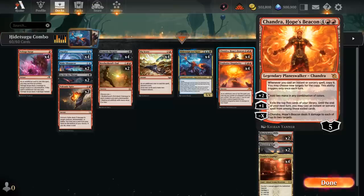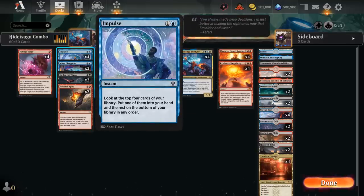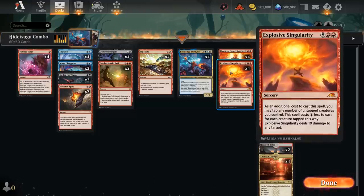Chandra can often stabilize the board nicely and let us take over by doubling card draw effects — doubling a Bigscore, or doubling an Impulse to look at the top 4 cards and find missing pieces. We can also double our Explosive Singularity if we have enough mana, and with the 2 extra mana from Chandra that's not too difficult, letting us deal 20 damage out of nowhere again.